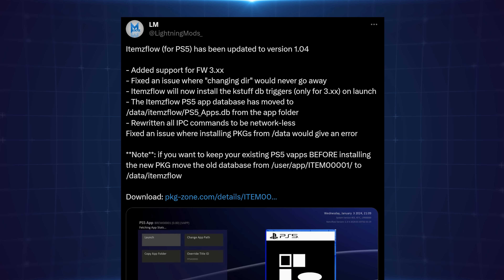Items flow will now install the case stuff database triggers only for 3.xx on launch. This change prevents out-of-memory errors on 3.xx firmwares, while people on 4.xx firmwares can still benefit from the database triggers. It's been optimized so that 4.xx users are unaffected, and on 3.xx it only runs on launch to avoid memory issues.